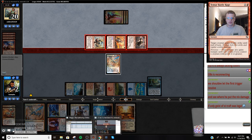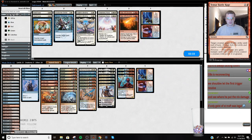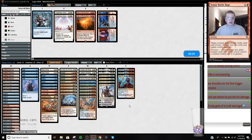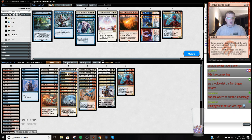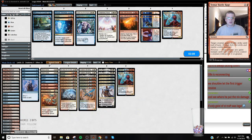I should restart MTGO. Likely been playing it all day. Sideboarding: take out the Nibs, I like to bring in all the stuff that can interact early. Usually cut some number of Ionize too as the negates are fine. This is more of a survive-survive-survive plan - play less top end, just make it.